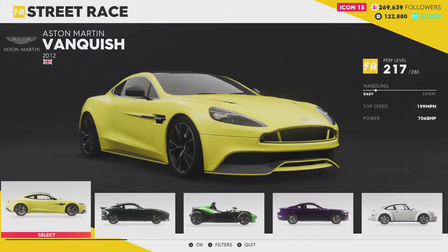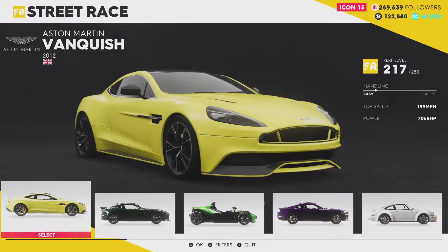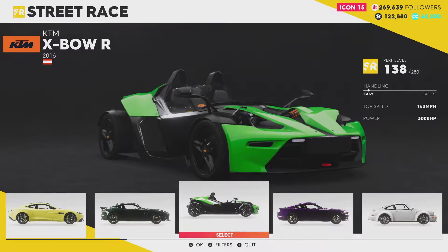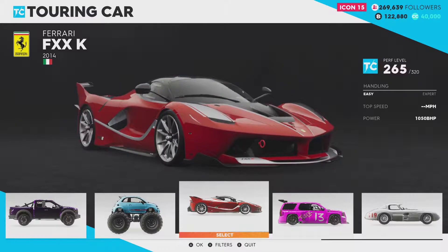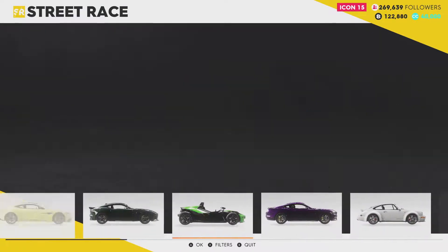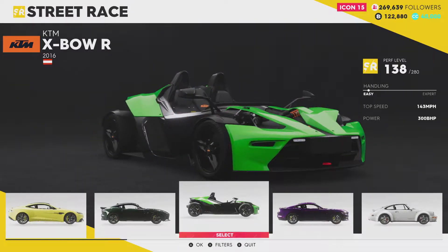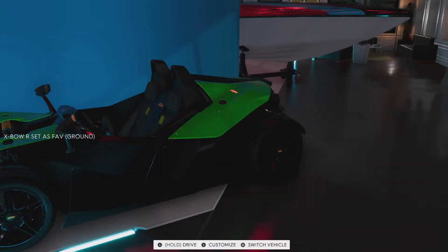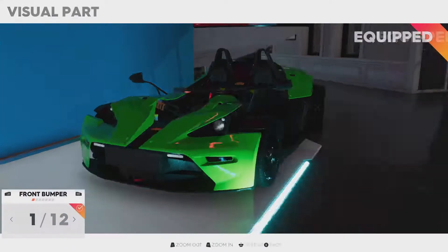Hello and welcome back to The Crew 2. It's been a little while since I've been on here, but the first month's season pass cars have just been added. I now have a KTM Crossbow R and, rather more excitingly, a Ferrari FXXK, which is Touring Car Class, and the Crossbow is Street Race Class. I think we'll start by jumping into the Crossbow, because the Street Race Class should have more customisation than the Ferrari.